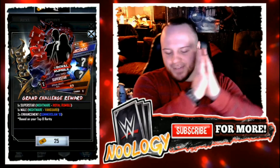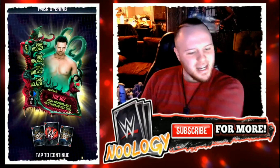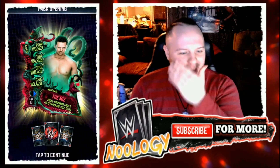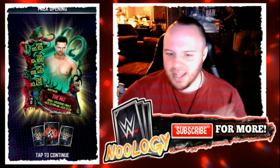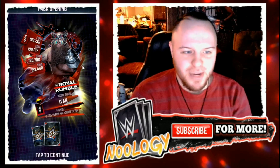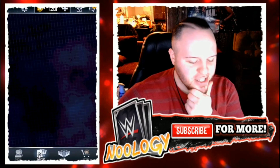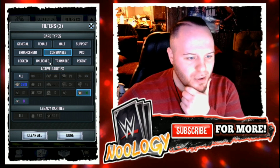Now let's move into opening up my grand challenge reward pack — let's see if I can score a Royal Rumble card from this. I do tend to have a little bit better luck with grand challenge packs over store packs. Three, two, one — does it happen? Yes it does! I get a Nightmare of the Miz and I do get a Royal Rumble, which is pretty awesome. And it's Ivar! I just recently fortified my Erik Royal Rumble pro, and now I just pulled Ivar. I'm pretty sure I don't have him — checking combinables — and confirmed, I do not have him.